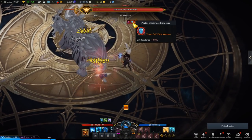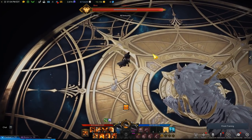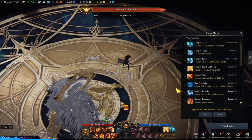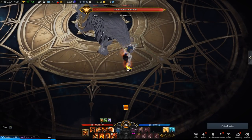Now for the raid build — on screen you can see the raid build with all the tripods and skill points required, which you can copy. I recommend going to Trixion to practice your rotation. I'll first demonstrate the rotation, then explain why and how I'm doing it.